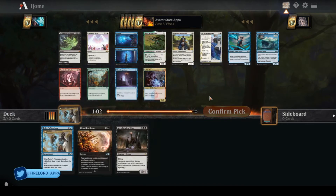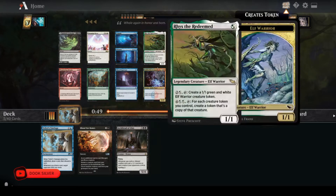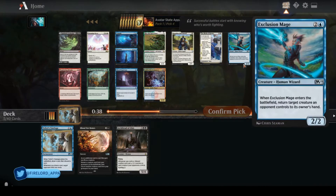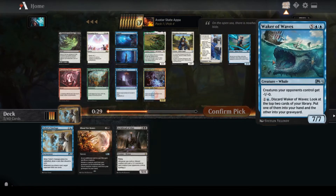Maybe Grixis or Esper. There's another reanimation spell in Agadeem's Awakening, and it's an MDFC. Commit to Memory is pretty good — a good way to deal with indestructible cards like Rhonas or Hazoret, or putting Scarab God away for a turn. I like Exclusion Mage as a decent tempo play. Actually, I think Waker of Waves is the pick here.